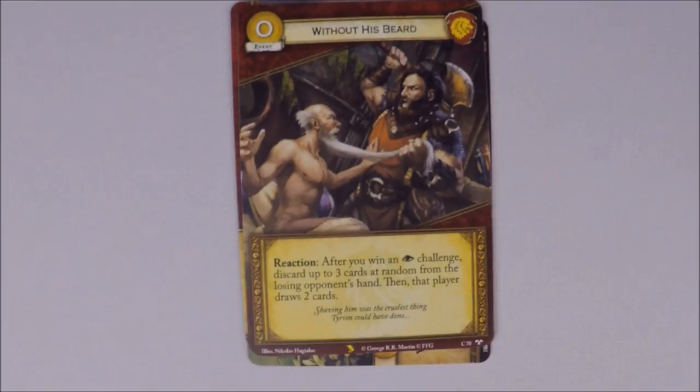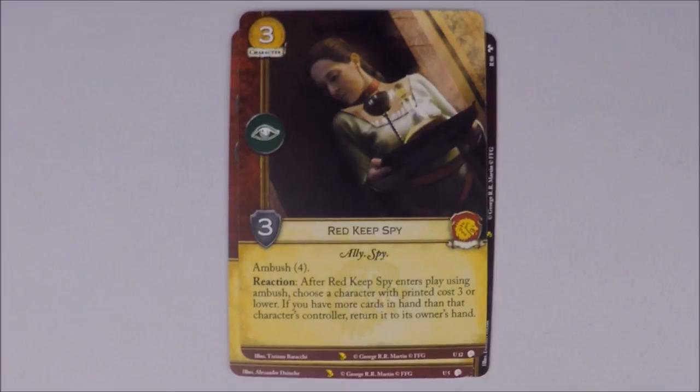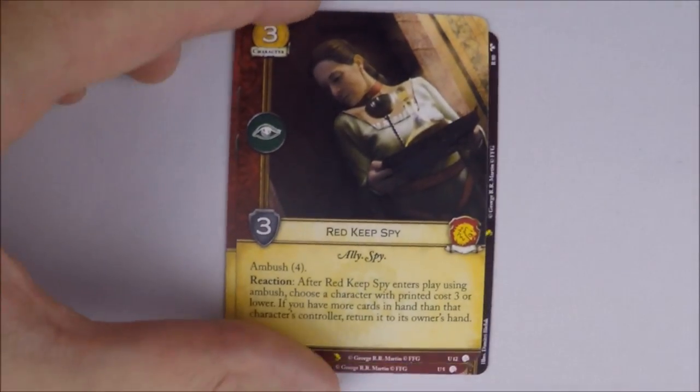We got Without His Beard — a Lannister event. Reaction: after you win an intrigue challenge, discard up to three cards at random from the losing opponent's hand, then that player draws two cards. I'm not sure how great this is — it could get them better cards than they had, and you're spending a card to do it. It's goofy but fun in draft. It's coming in a chapter pack. Then there's Red Keep's Spy — three cost, intrigue only, three strength, non-unique, loyal Lannister, ally and spy traits, Ambush 4. Reaction after she's played using Ambush: choose a character with printed cost three or lower — if you have more cards in hand than that character's controller, they return it to its owner's hand. A little bounce effect I like with Lannister.